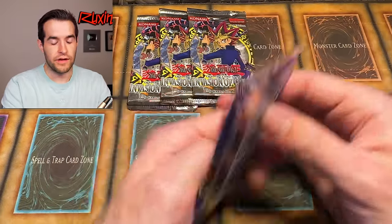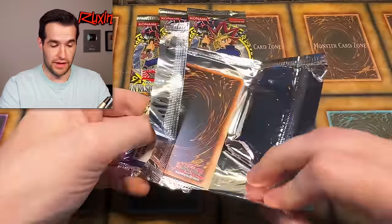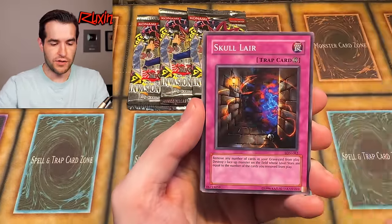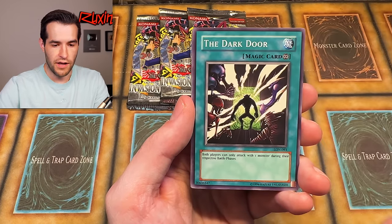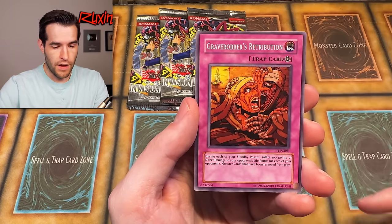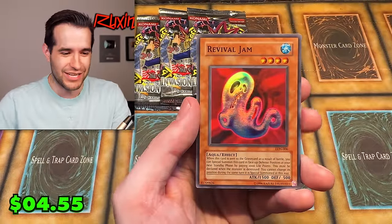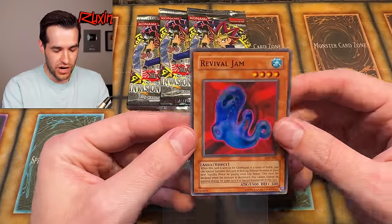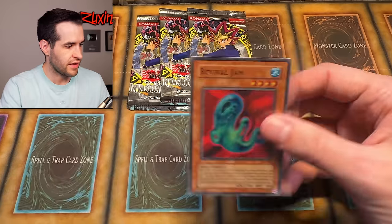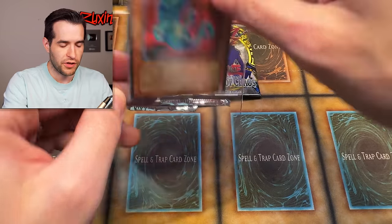Let's try to get something out of Labyrinth of Nightmare. One from the back - Spirit Elimination, Skull Lair, Cyclone Laser, Hysteric Fairy, The Dark Duel, Dream Sprite, Humanoid Worm Drake - that's a short print right there - Grave Robber's Retribution, and Revival Jam! Yes! That is such an awesome one, that is beautiful. Revival Jam, centered perfectly, pretty clean. I think that definitely has a chance at PSA 10. Let's send you into the card saver, baby. Labyrinth of Nightmare - pretty clutch for us. That's definitely our best pull so far.